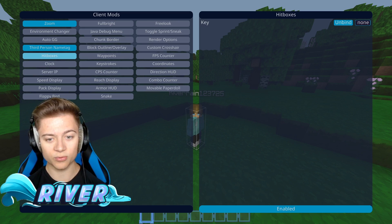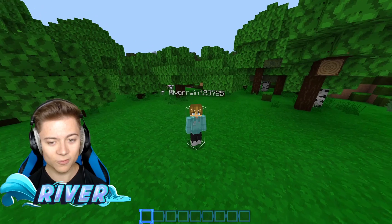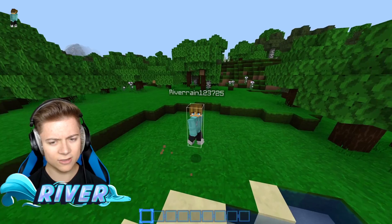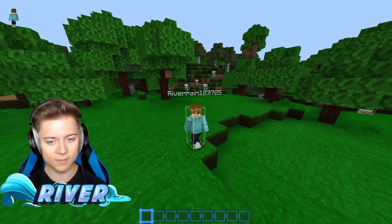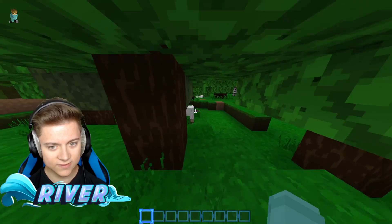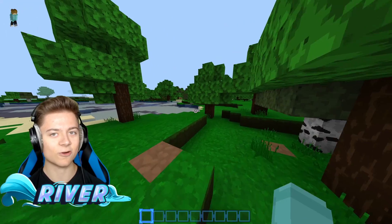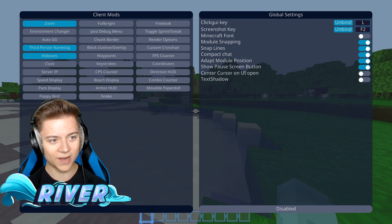We also have hitboxes — this is actually a brand new one. I've seen this on a bunch of other clients but I was wondering when they were going to add it to the Onyx, and it looks like they finally added it. It's a bit glitchy when we move, but other than that it's a really nice hitbox — very simple and I do like it. It's actually on animals as well. As you can see on the sheep — we're going to test this out on the Hive in a second. That is actually pretty cool.